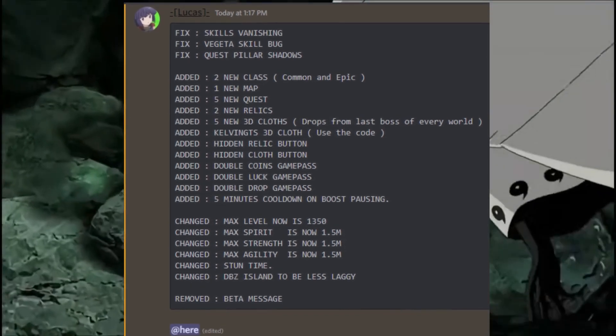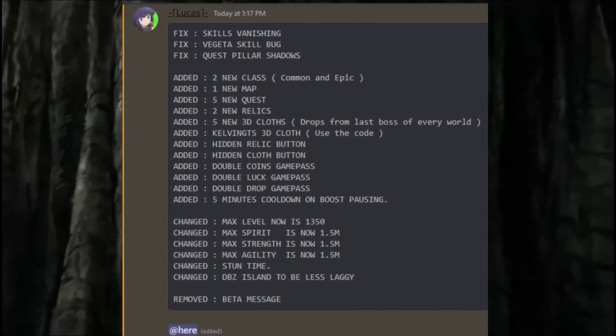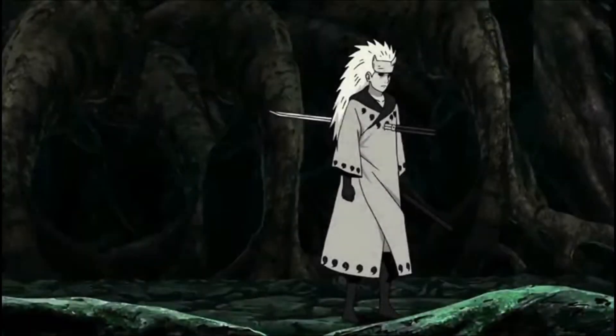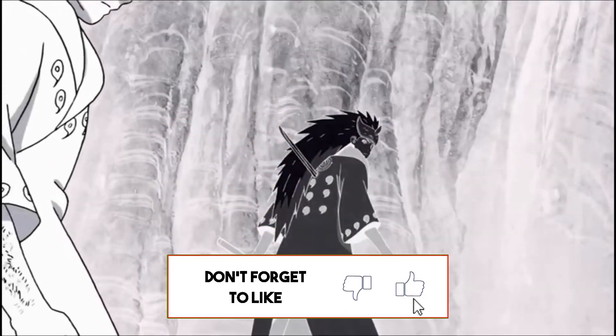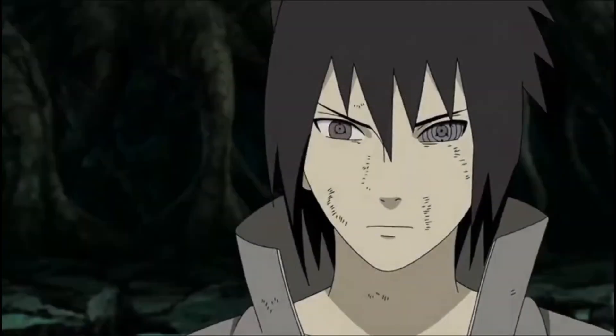I still don't know what relics are. Five new 3D clothes, the Kelvin GTS 3D clothes from the codes, hidden relic button, hidden clothes button, game passes, cooldowns, etc. New stat changes for spirit, strength, and agility - all that stuff. You guys can read it in your own time. We're just gonna go straight into this one. Hopefully I can get both the common and epic so I can showcase it and see if it's good or not.